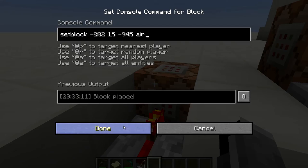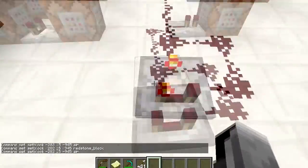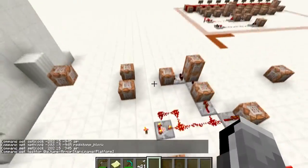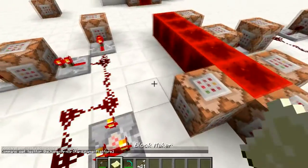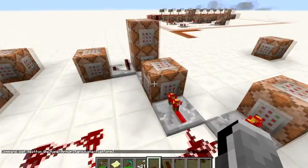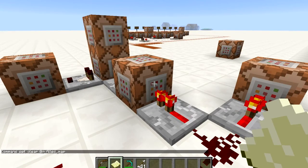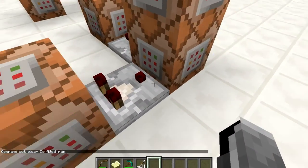If this one deactivates, that turns the torch on again, which activates this block — the exact same command — but it sets that block to air so the clock gets deactivated. Last but not least, we have the block-maker system which makes this map work. The first command clears a 'failed map' from my inventory: when I right-click this it becomes a failed map, and it clears that from my inventory, thus activating this comparator.